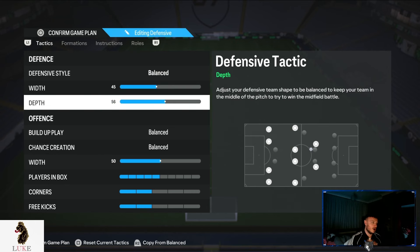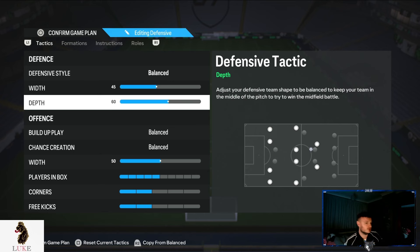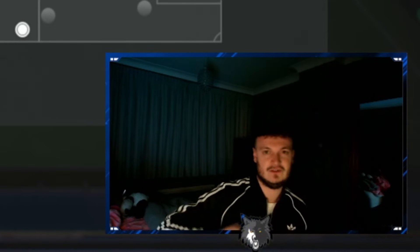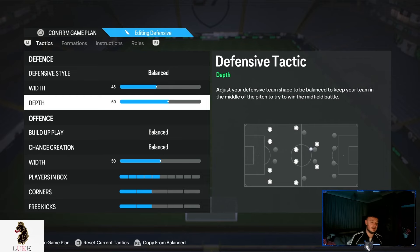For defensive depth, I think you can up it all the way to 60 on a 4-3-2-1. There are a couple of things I do in the player instructions which mean I actually defend in a 4-4-2 rather than a 4-3-2-1. So because we're defending in a 4-4-2, you can afford to be quite aggressive with your defensive depth. I've worked out over the last few days that on this patch, when we are more aggressive our opponent really struggles to deal with our press. If you are struggling defensively, maybe use 55 — lowering from 60 to 55 might really help in terms of conceding fewer goals.